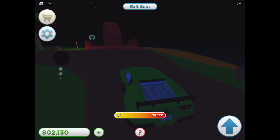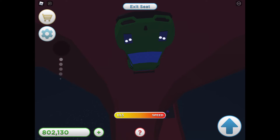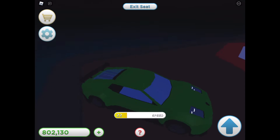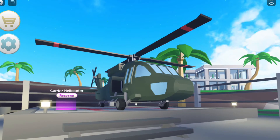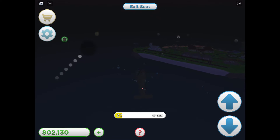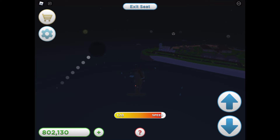Let's dive straight into the air vehicles. The best air vehicle is the helicopter carrier. Here's a two-minute clip of me flying to every island. I'm not going to wait on this because I've got a lot to do, so just watch and listen to the background music.